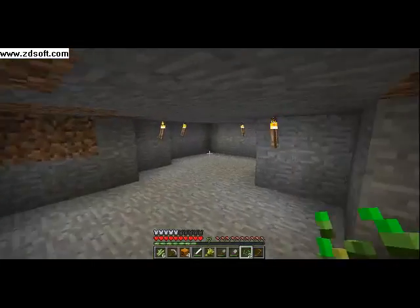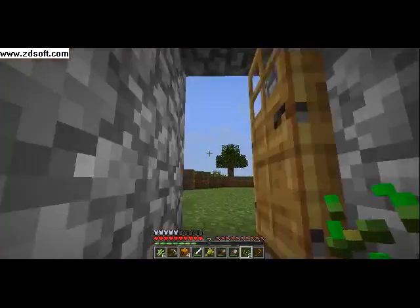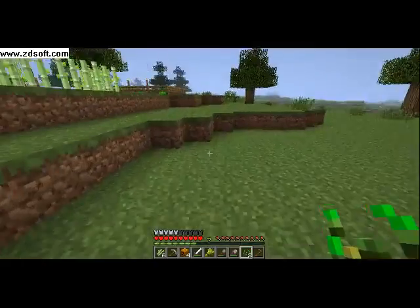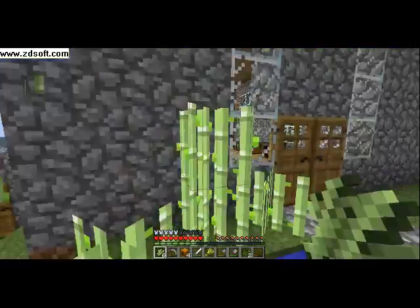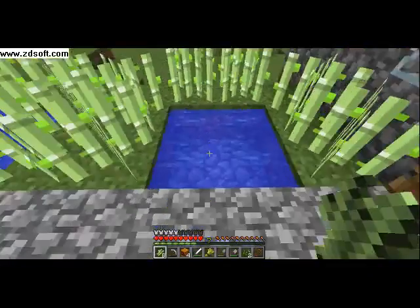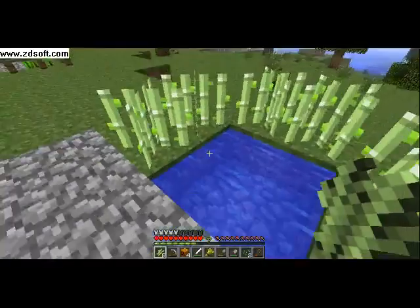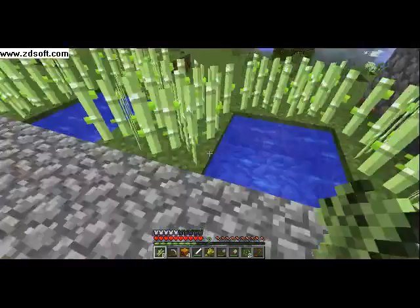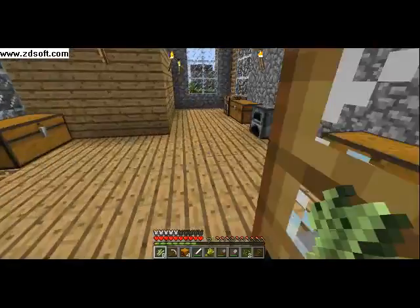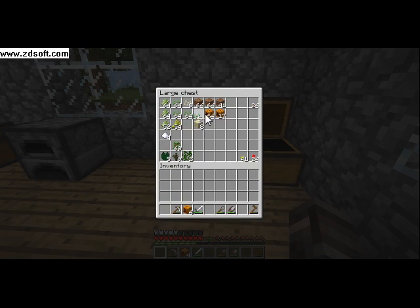This is my underground base — it has nothing in it. And up here is my world. Of course there's sugarcane. Now people in the comments, please say why I have a two by two water source here in each one. I'd like to know.